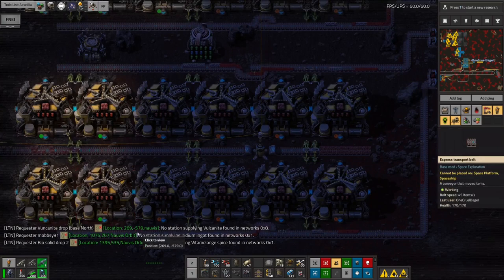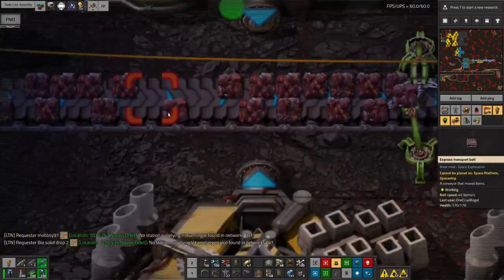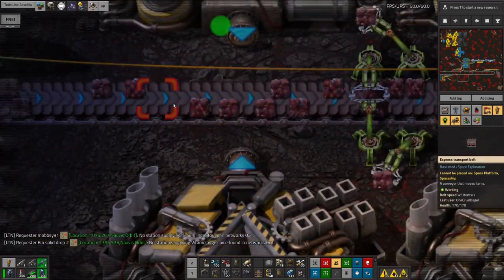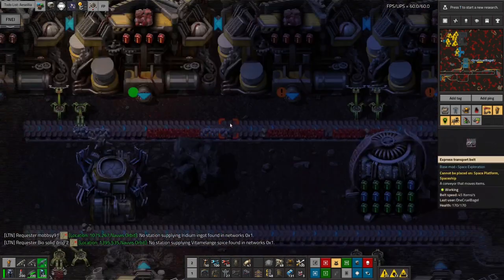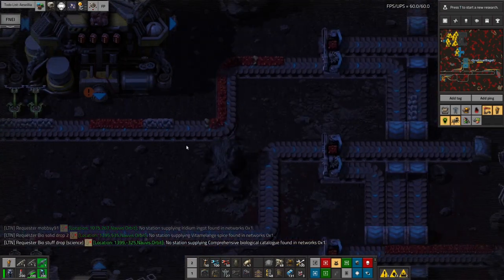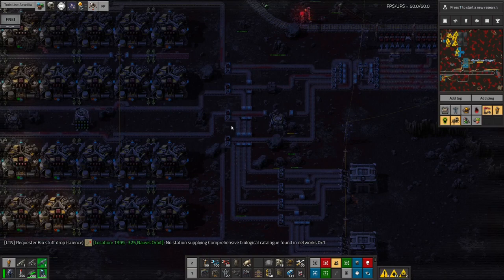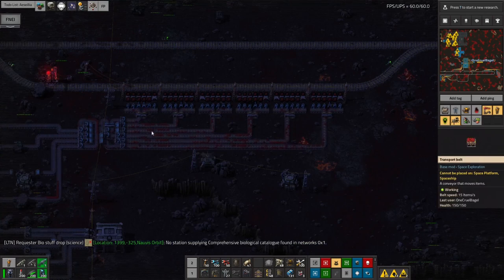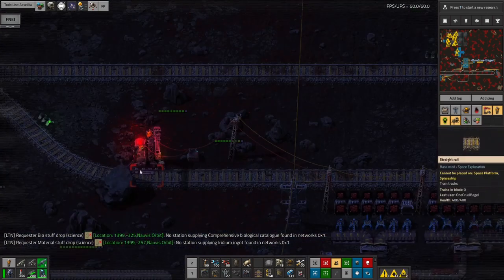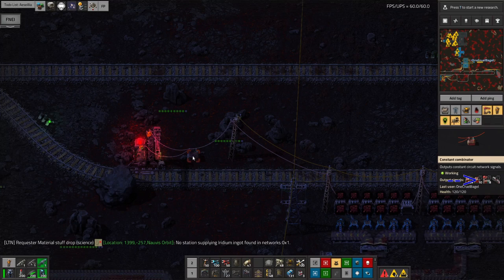It does mean this core chunk processing system is a bit over-specced for what's coming out, but never mind. What we're doing is crushing the core chunks — these are the red Volcanite core chunks coming out because we're on a Volcanite planet. Those get split out into Volcanite, normal grey core chunks, and a little bit of stone. Down here we've got lots of splitters sorting all of the ore that's coming through.